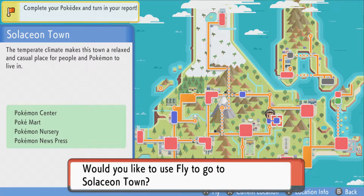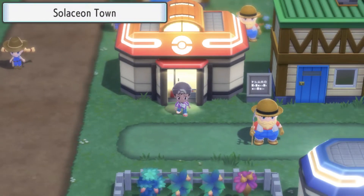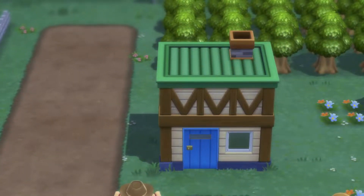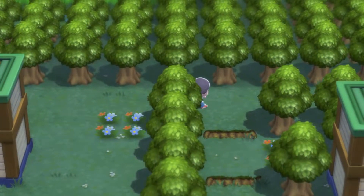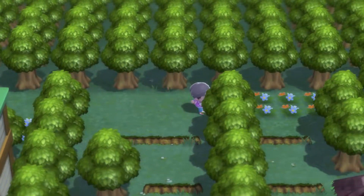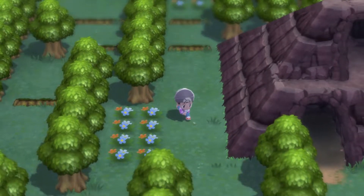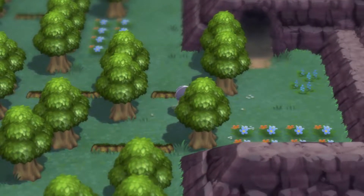To catch Unown in Pokémon Brilliant Diamond and Shining Pearl, you want to go to Solaceon Town. Head up and to the right, all the way down, jump over the little ledges, and you'll see the cave entrance to the Solaceon Ruins.